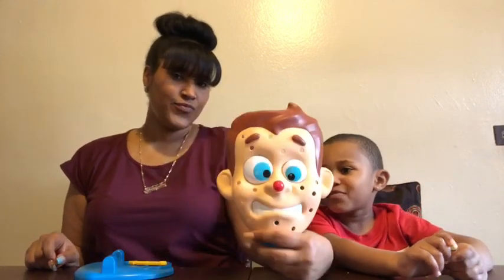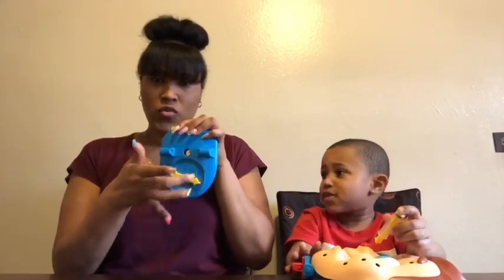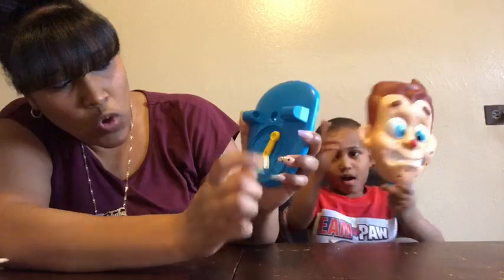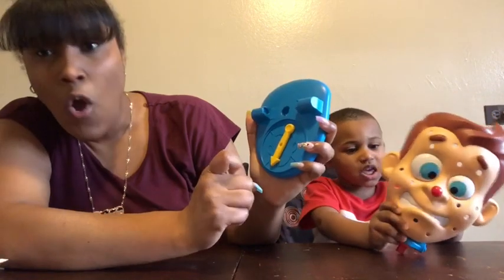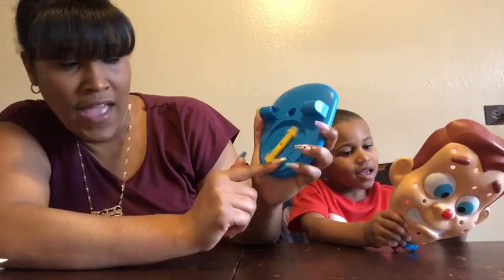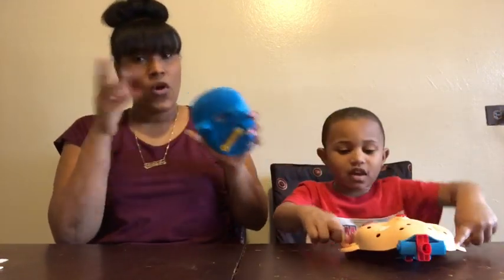We already took everything out of the box, so we're going to show you what's inside. We have Pimple Pete, then we have the spinner. So with the spinner, Pimple Pete is in the middle and this is the spinner. The arrow points here, so whatever pimple is around in this area we have to pull from there. Like if the arrow lands over here by the ear, we have to pick something by the ear.